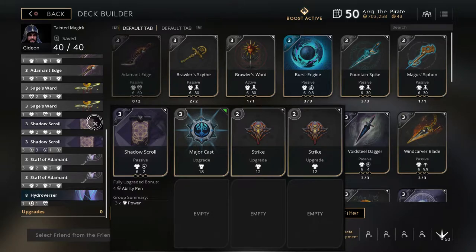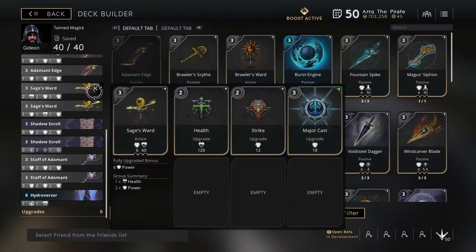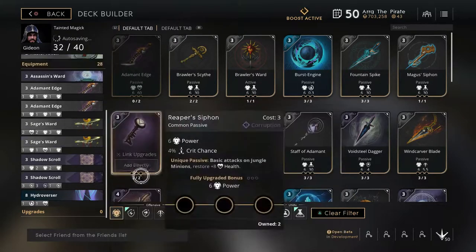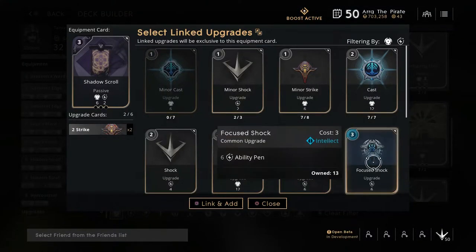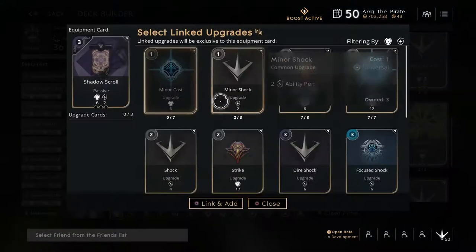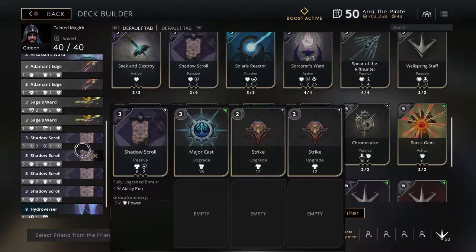My Shadow Scroll is then followed by two identical Staff of the Adamants with pure power. My last Regal card is another Shadow Scroll with seven points in ability pin. This really allows Gideon to hit hard with his damage abilities. Lastly, I upgrade my Sage's Ward to a ten-point Sage's Word. If you do have four Shadow Scrolls, I would recommend getting rid of the Adamant Edges and putting on four Shadow Scrolls with nothing but power, except for one — instead of having a three-point power card, go ahead and put a three-point ability pin in.